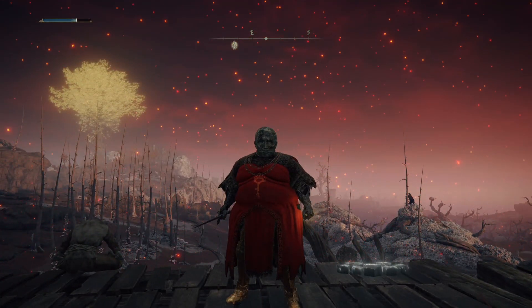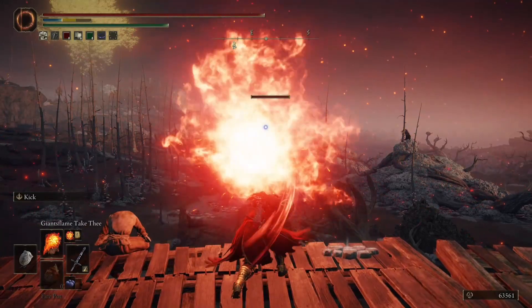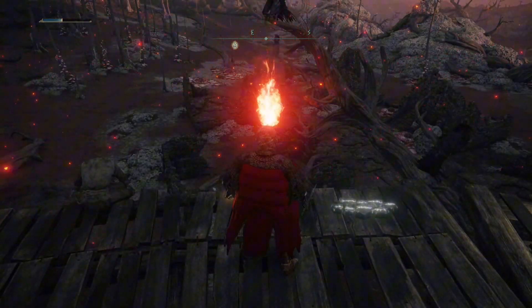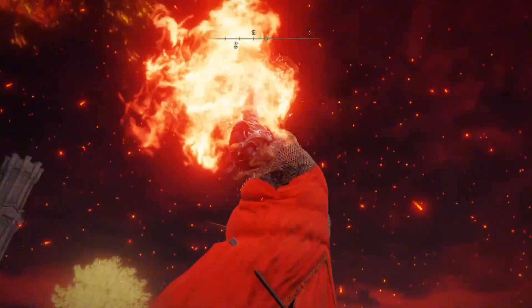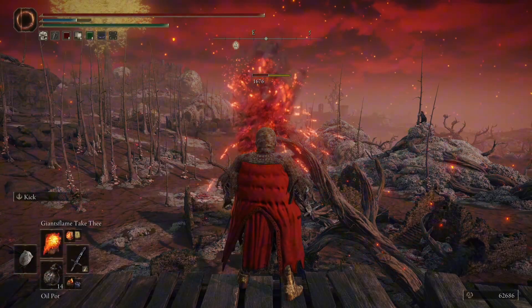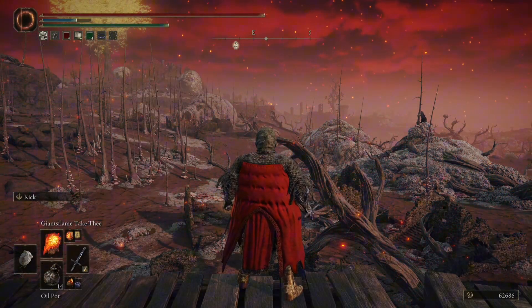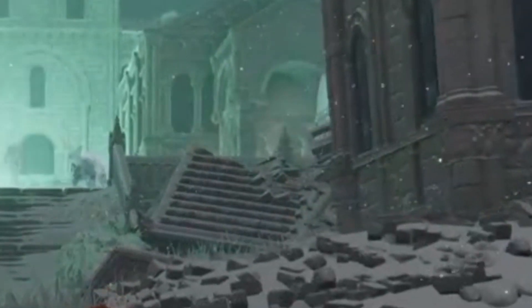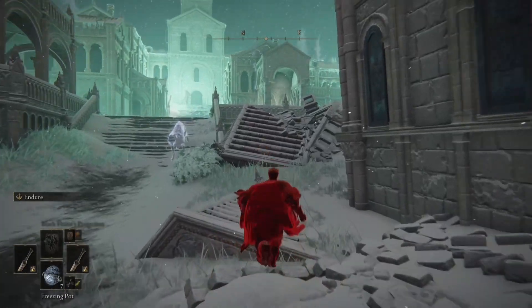One of the quickest and easiest things you can do to get much better at Elden Ring, or any Souls game frankly, very quickly is to learn how to free aim. It takes projectiles and elevates them far beyond what they're capable of when locked on. Free aiming most of all gives you far superior range, but it also allows you to hit moving targets better, hide your animations, and allows for some really cool stuff to happen sometimes.